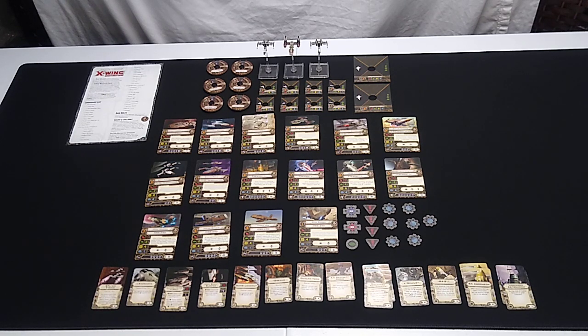Wave 6 introduces a new faction to the game. Up until now, we've been looking at expansion packs and playing matches between the Galactic Empire and the Rebel Alliance. Wave 6 brings us the third faction: Scum and Villainy, and that represents your smugglers, your bounty hunters, and your space pirates in the Star Wars universe.